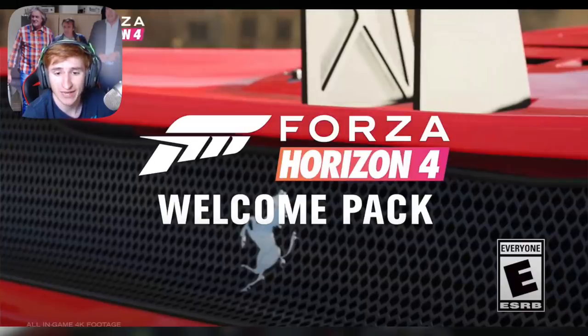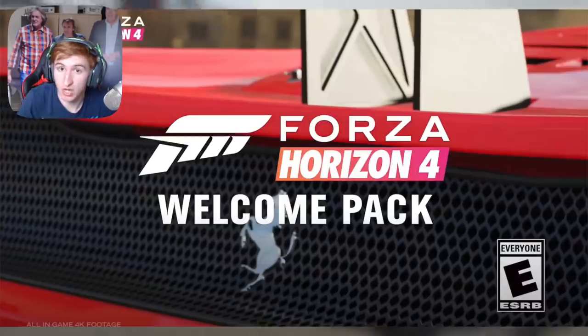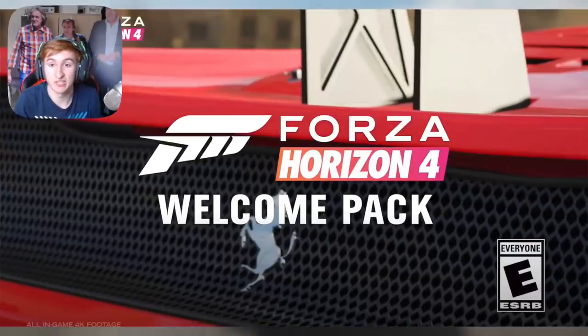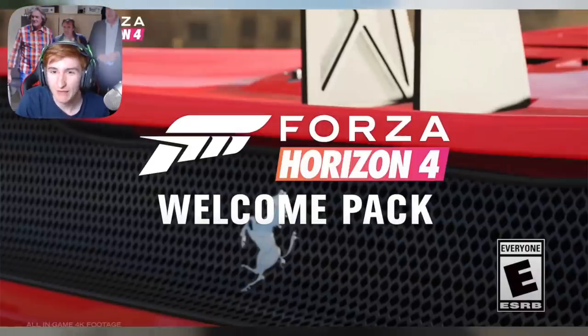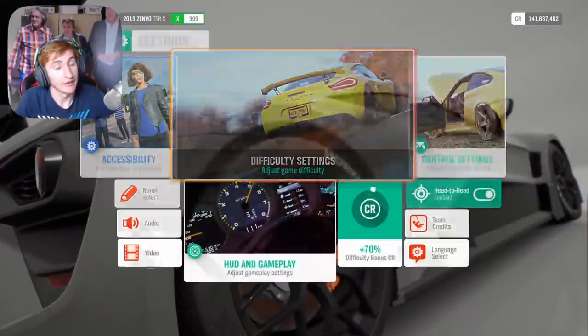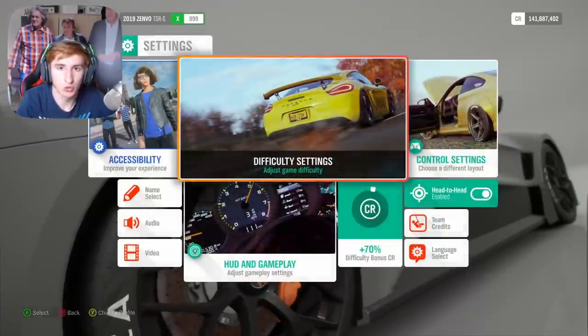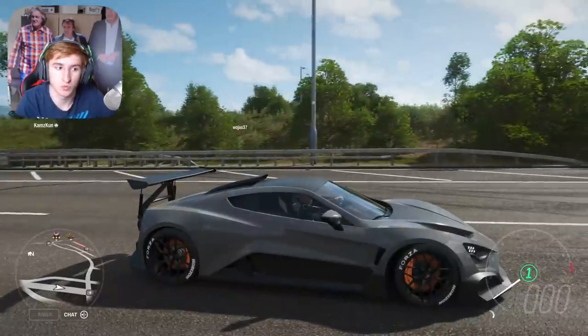the Jeep Renegade CJ5, the Gymkhana 9 Ford Focus RX, the Ford GT, the Toyota Truck, the Subaru Rally car, the Porsche 718 RS60, the Lamborghini Aventador LP700, and you also get a free house included as well. Some of those cars are quite cool — especially the Ferrari F50 GT. If you have the Ultimate Edition of the game, you'll get all of those for free when you download the pack, along with the free house.